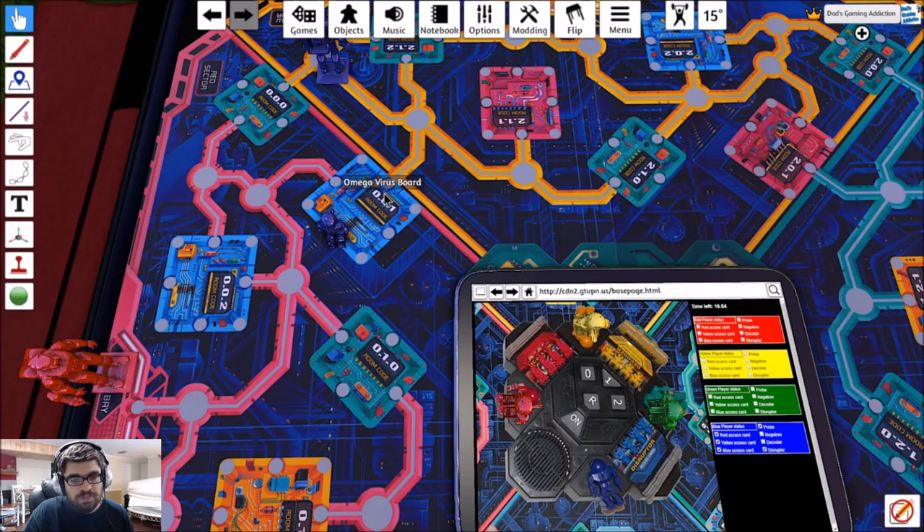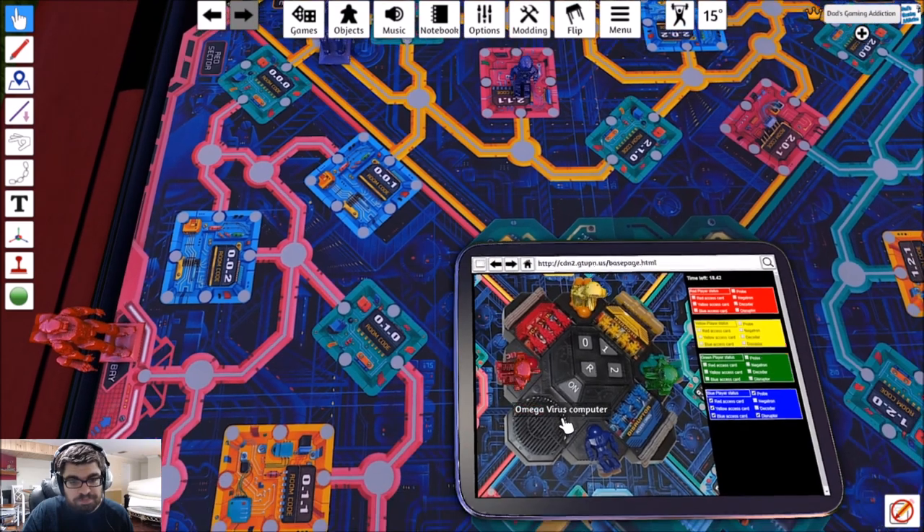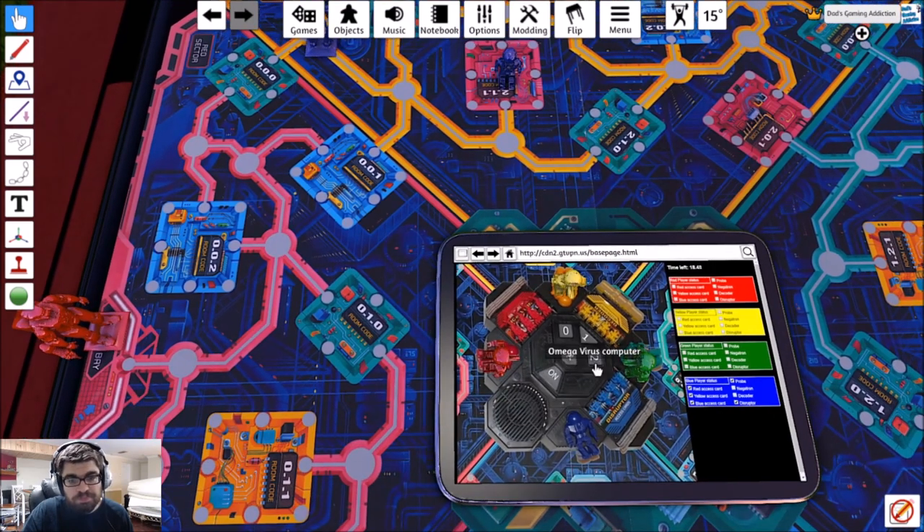The probe moves as many spaces as needed to get to the next room — it doesn't move just three spaces, and it can never end on a space that isn't a room. We go to room 211. Negatron found, code 01.